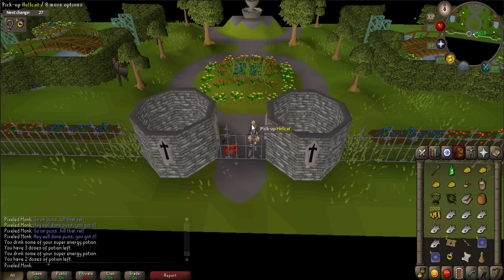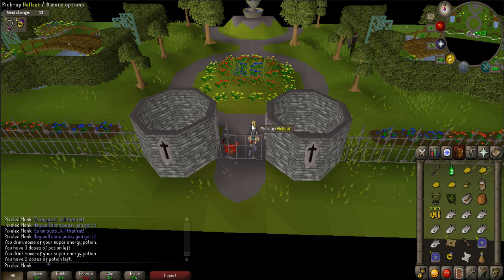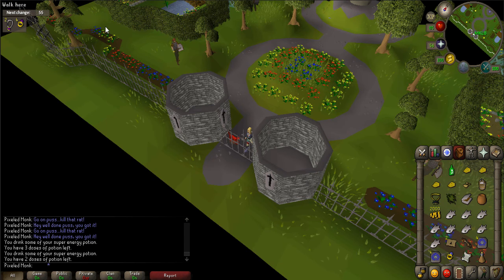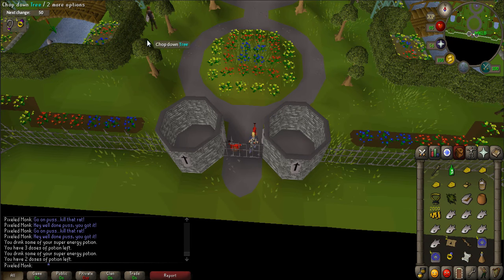You will be clearing out six rats in the house. However, you must not get caught by the guards that patrol the area and inside the house. You can move past them only when their backs are facing you, and even then it is not foolproof. Your timing will have to be just right to move from one location to another. There are three save points within this area so you are not teleported back to the beginning every time. The guards will not notice your cat. Be sure to have your run on at all times. If it seems impossible to get around the guards, hop worlds, as sometimes the guards' patrols will be out of sync.